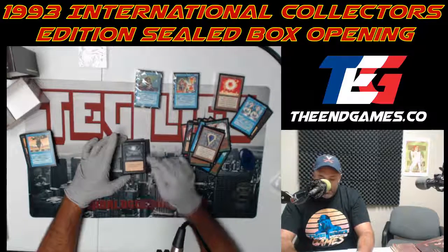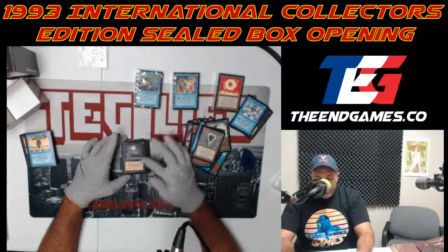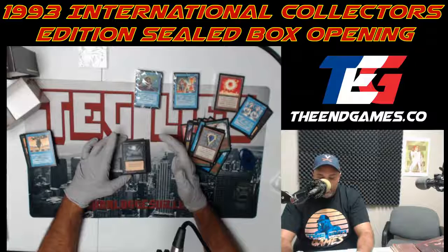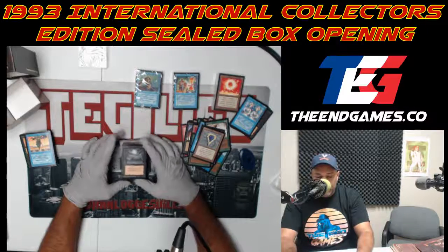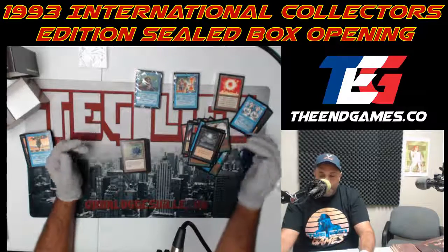Bad Moon — staple black card, gives all black creatures in play plus one plus one. But again with the black border everything makes that image stand out — the Bad Moon full effect for the player and owner is just so great to see.